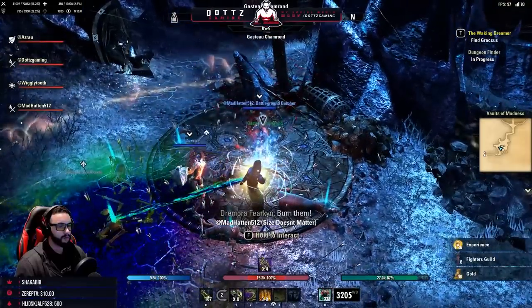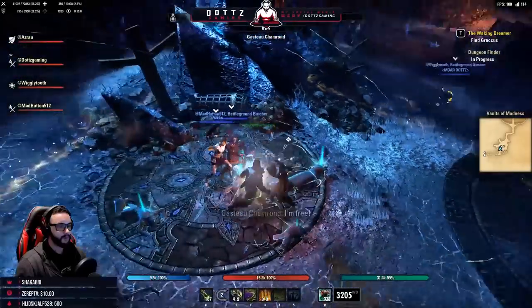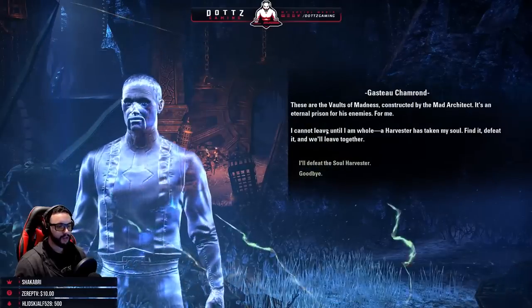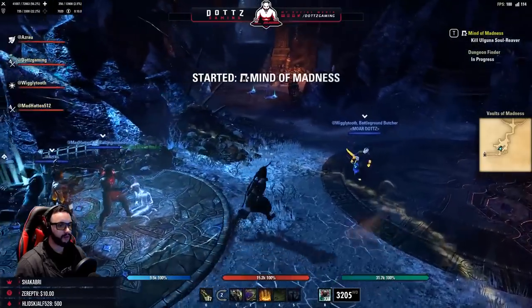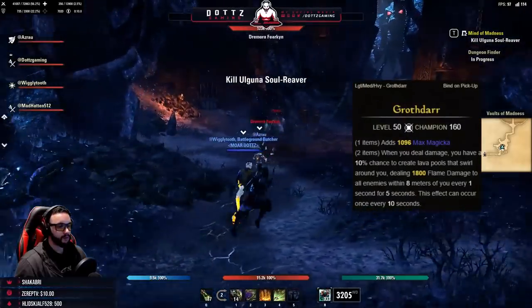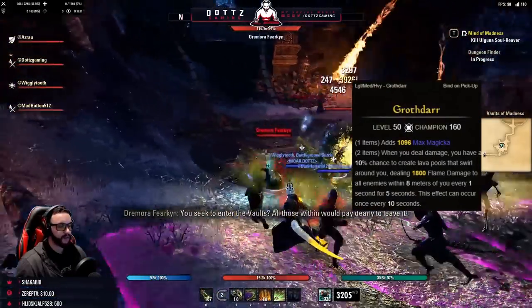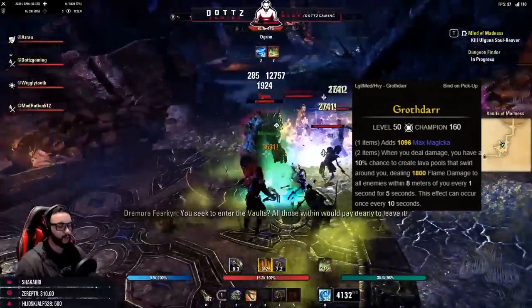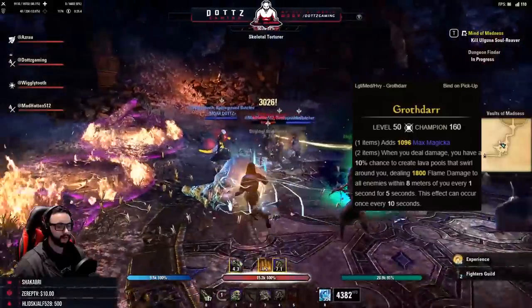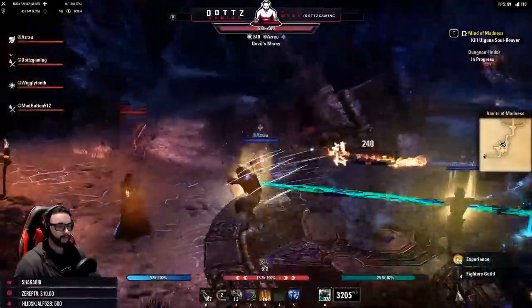We're going to be covering the mechanics for you guys today. Our first thing is the gear sets from this dungeon. The first one is Grothdar, the monster set. The one piece gives you a line of max magicka, and the two piece — when you deal damage you have a 10% chance to create lava pools that swirl around you dealing flame damage to all enemies within eight meters every second for five seconds, once every ten seconds.